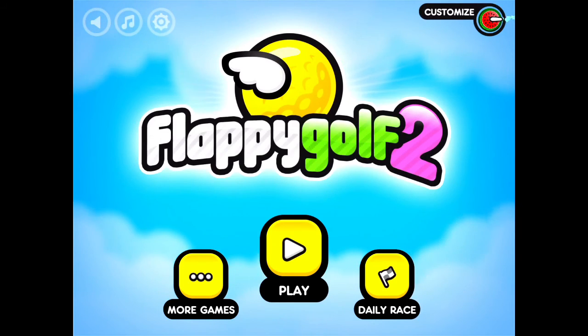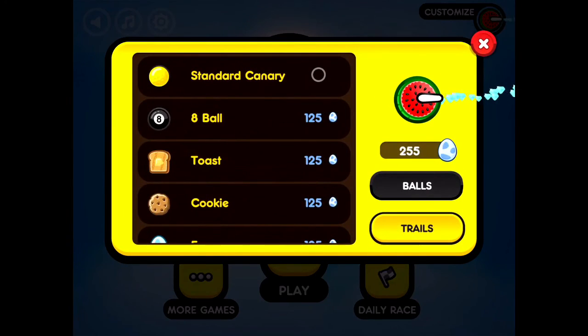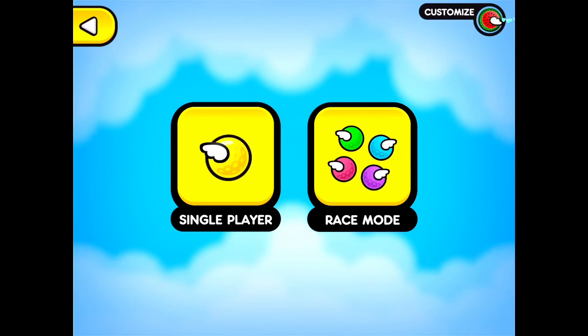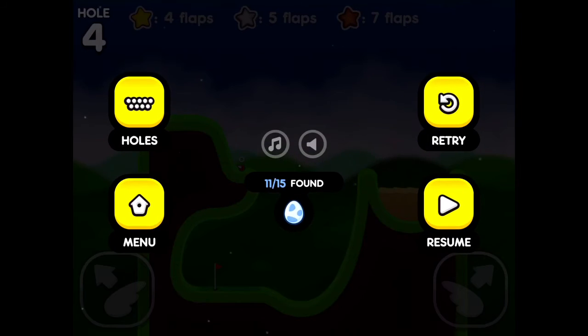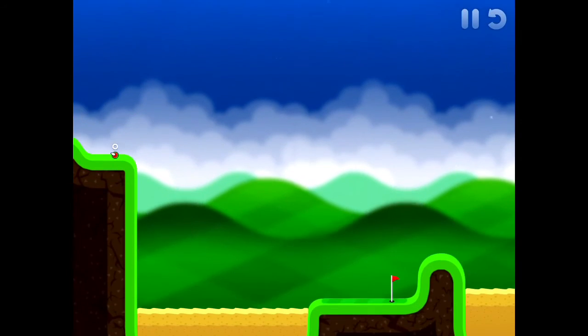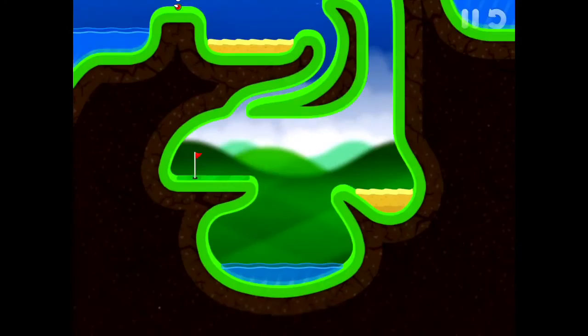This is Flappy Golf 2. I just got back from school. There's something I have to tell you — I unlocked secret maps. You see these black flags up here? Those are hidden flags — they're called black flag holes, and there's one hidden on each level. When you do them, they give you eggs, which is another reason why I already have so many.